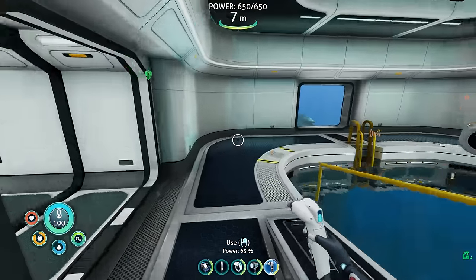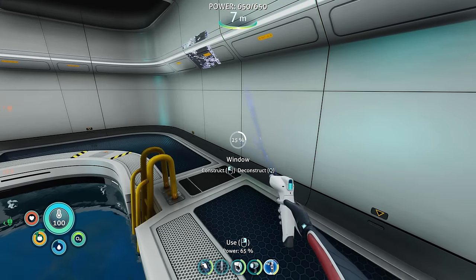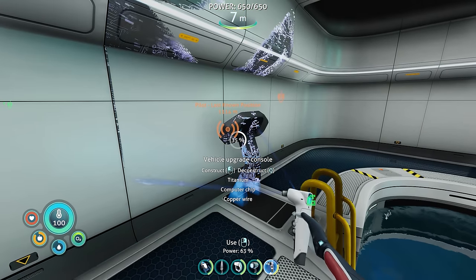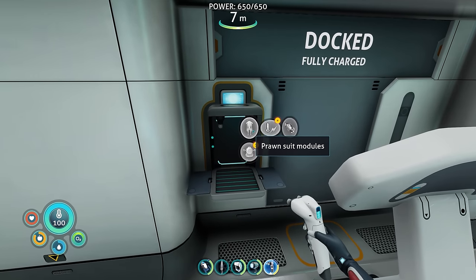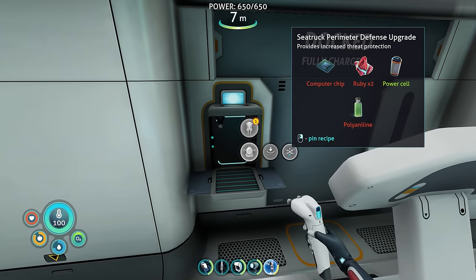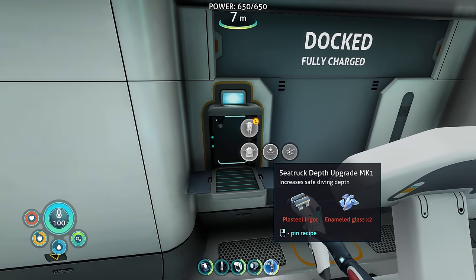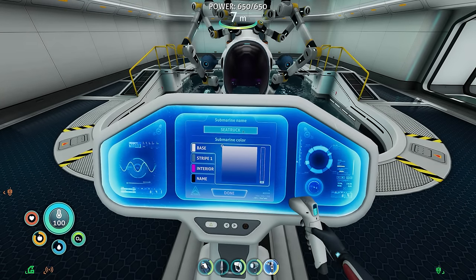You can change the color and name of the sea truck here — stripes and everything. Let me try a pink interior... oh wow. You know what, I'll place it the other direction so we can see out the window while using it. Let me place another window right there, then the upgrade console. This is where you actually craft the sea truck upgrades! For depth upgrades, I need to combine diamonds with glass to get enamel glass, plus plasteel — five titanium — to go deeper without crushing depth.